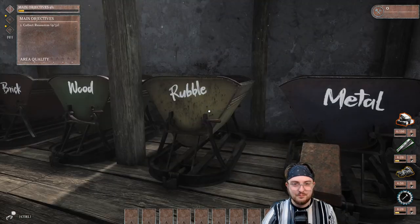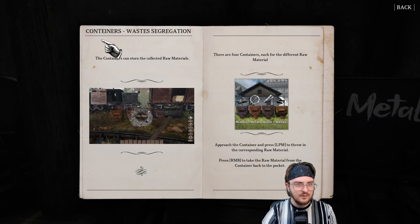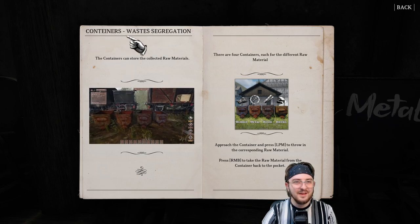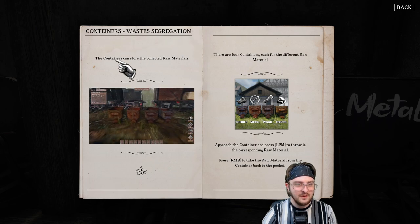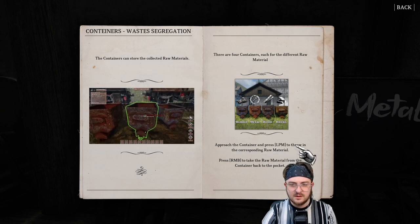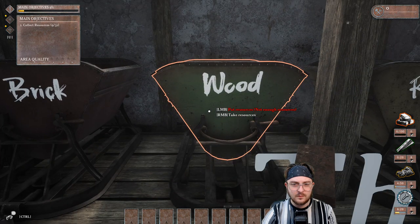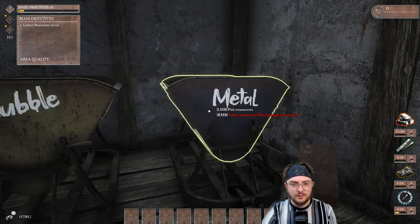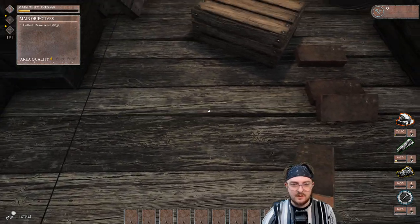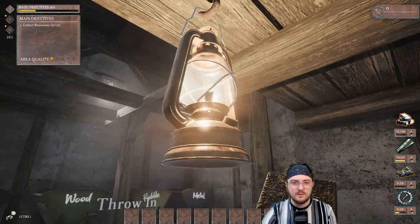The game is extremely quiet — I don't know why, but it is. Looks like there's some kind of capacity in our inventory. We just need one more item — 30 out of 31. There we go. Selected resources: 150. Area quality: one and a half stars. Main objective: before you can leave for London to help with rebuilding, it would be a good idea to leave the farm in order. Start by cleaning the garbage lying all over your workshop — which we kind of already did.